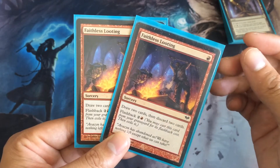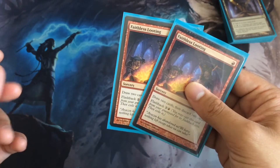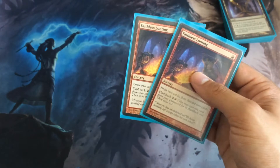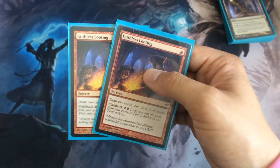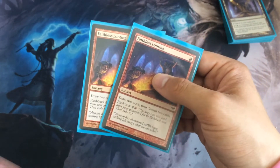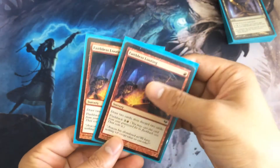Usually I just end up discarding the Faithless Lootings, or the Start to Finish, or the Lingering Souls, and that's pretty much it. Other than that, I think this is a really strong card — really good against decks like Dredge. If you're playing Dredge this card is just bonkers. It's really nice just to discard cards that we don't want.